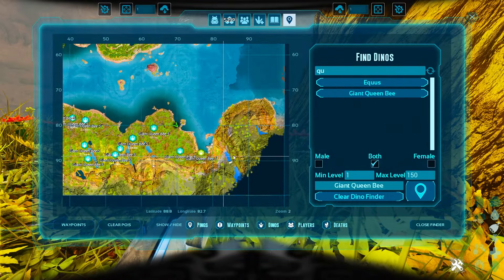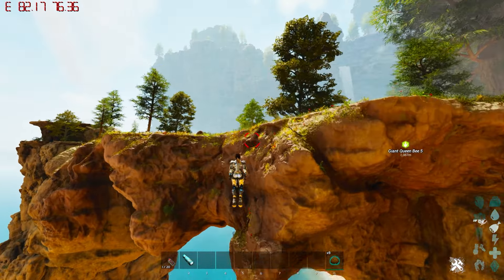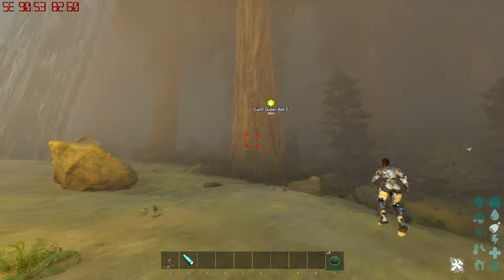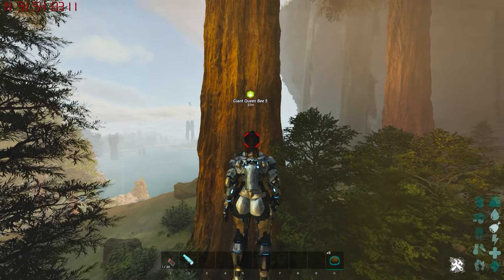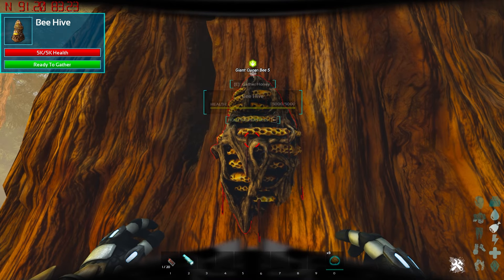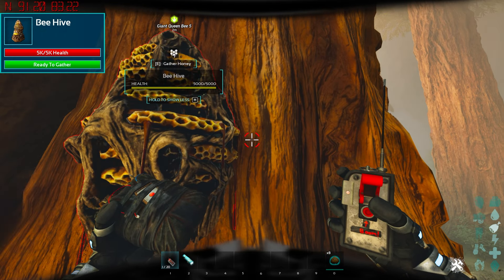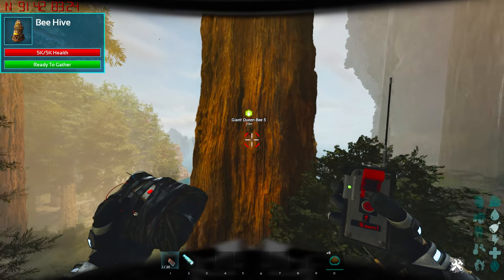They are pretty easy to spot because they are always the exact same height up. What height up means essentially is the queen bee on the trees is always going to be about six, maybe seven foundations or so up in the air. Now they can be kind of hard to spot sometimes because they sit and can be a dark color. But as long as you hear a queen bee respond when you get nearby — that noise it makes — that is how you know there are queen bees nearby.